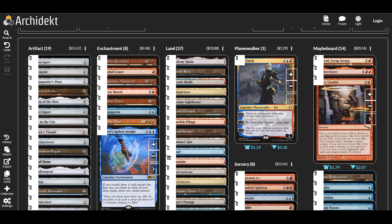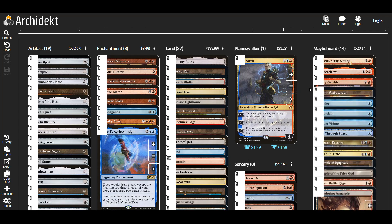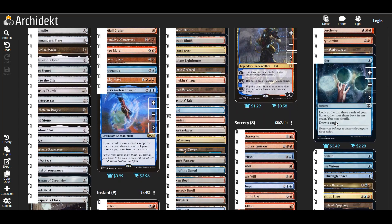Gambit — not terrible for the strategy, but I don't like one-off effects. One-off effects are always way worse than effects you can get multiple times, even if it's once per turn. If we had ways to keep recasting it or keep it under an artifact or enchantment, that'd be good, but we don't have that. Our deck is already pretty good at doing this stuff, so we don't really need it.